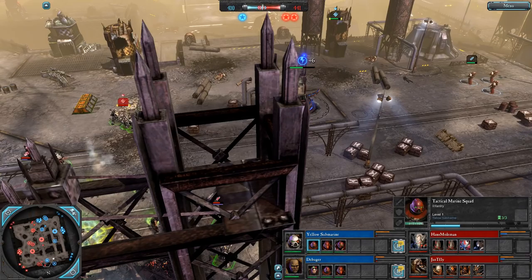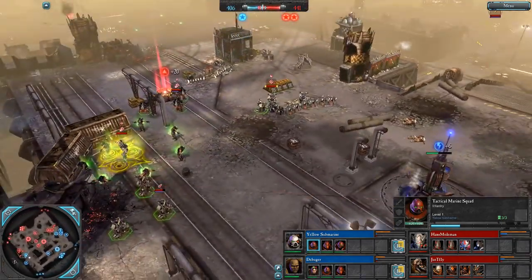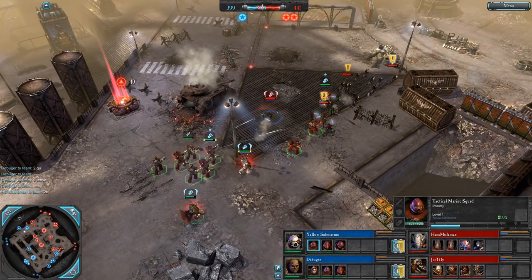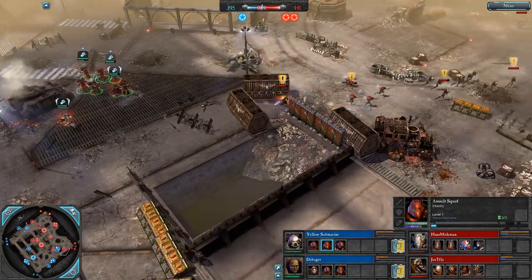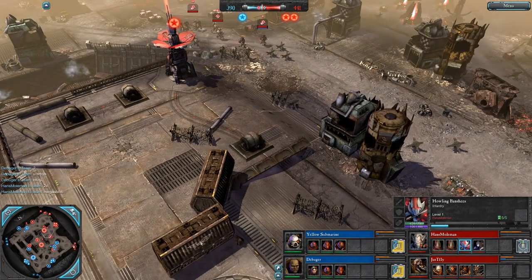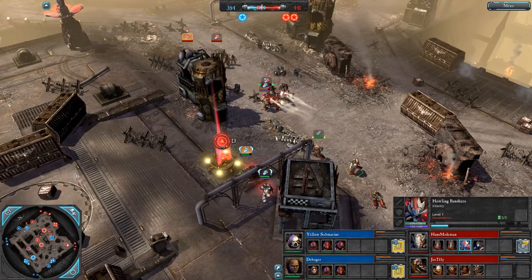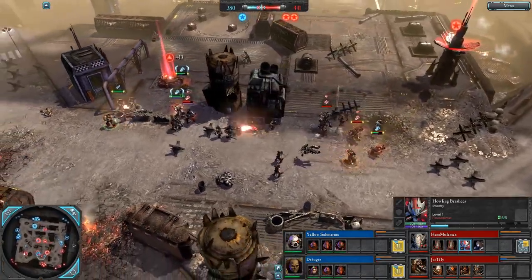Tactical Marines looking for cover, happy to stay behind the Devastators for now. Some Nurgle worship healing up those CSM. The south power node is being repaired by a scout with shotguns to keep those Banshees at bay. Assault Marines jumping in — Yellow Submarine doubling south against Hans Melman. He realises in time and only loses a single Howling Banshee. Just Fly responds by coming mid and defending the power node, assuming the blue team is going for it.